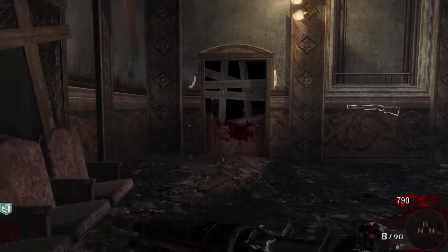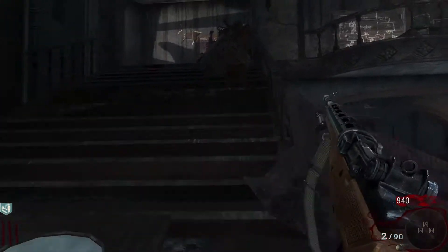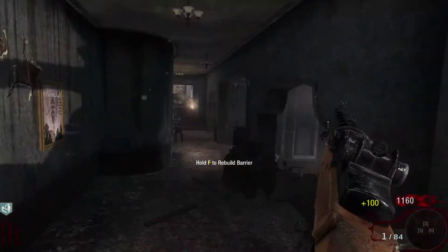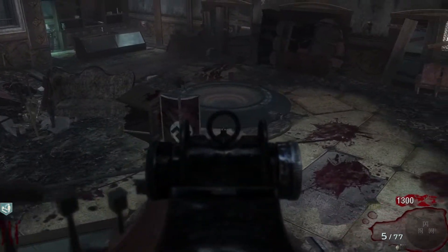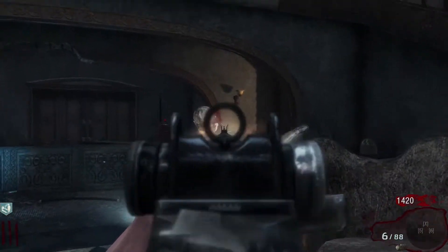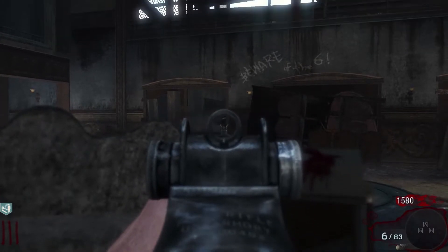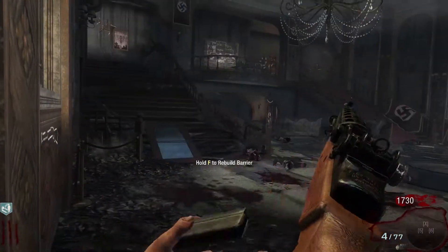Definitely want to get Juggernaut as soon as possible. I probably should have, instead of opening that door, just stuck with this gun. I didn't realize it was a Max Ammo until I walked over it because his body was still active. As long as I hit the head I'll be good. Obviously that's not going to happen every single time, but nonetheless I can attempt.